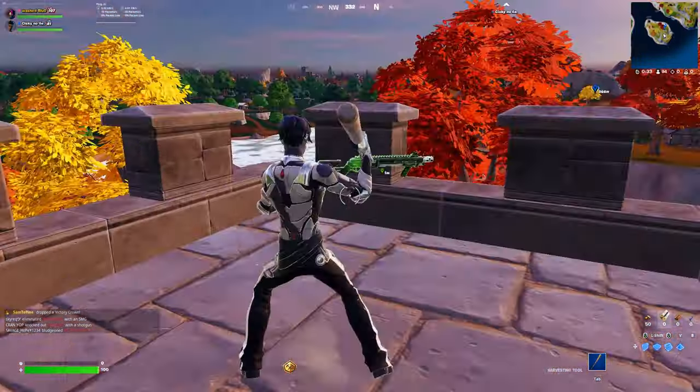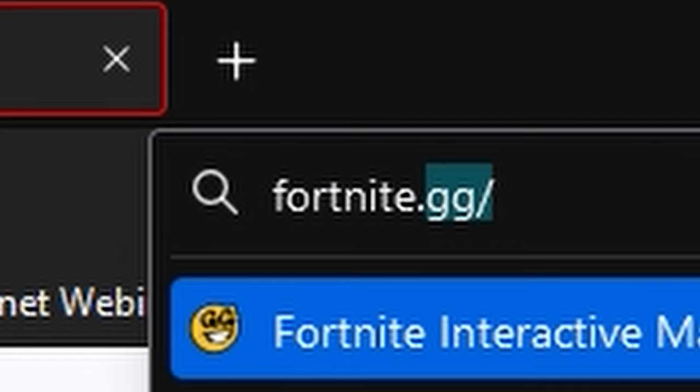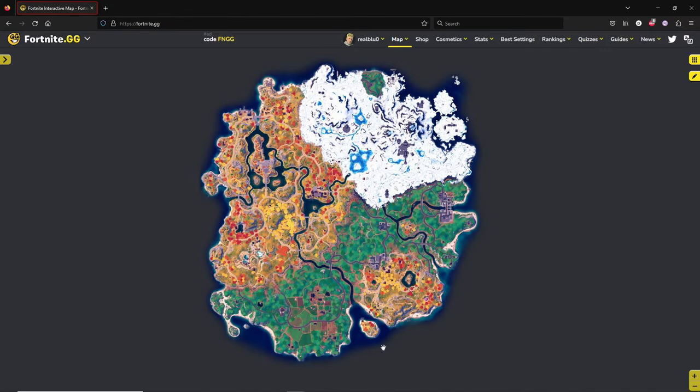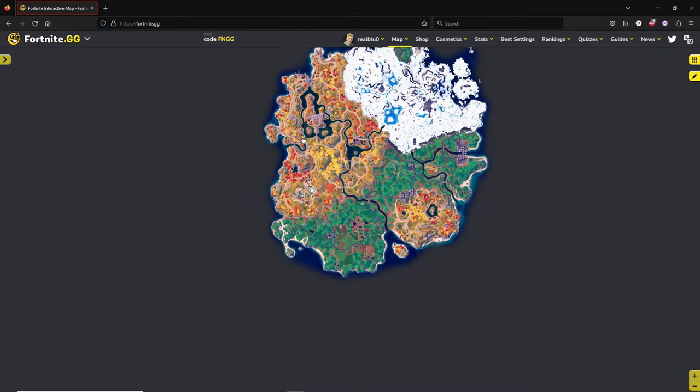In today's video, I will teach you everything you need to know about dropmaps. First of all, you need to open Fortnite.gg and choose a drop spot. For this video, I will choose exactly 3 spots, because I can, and I will show you how fast that actually is.